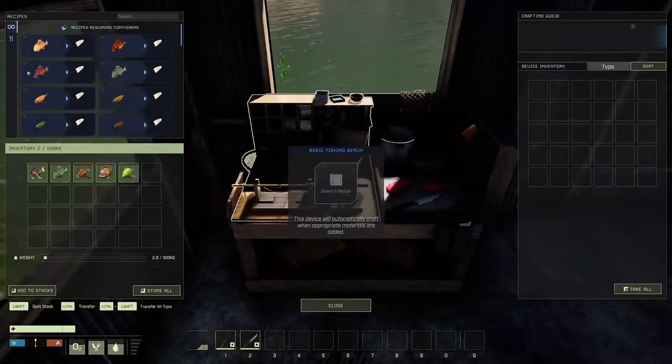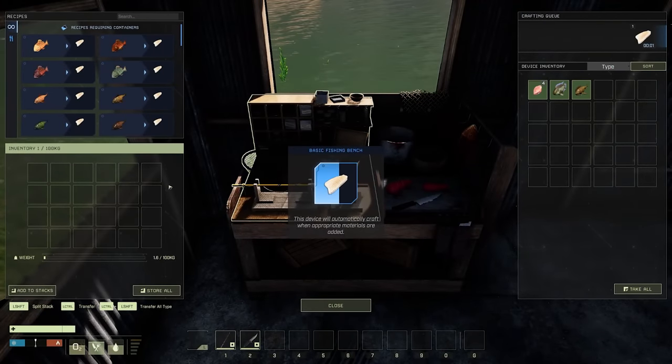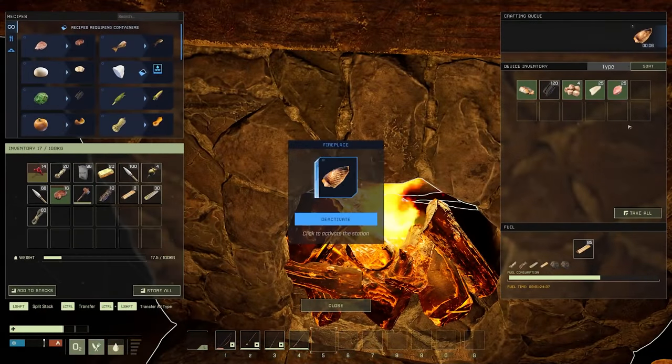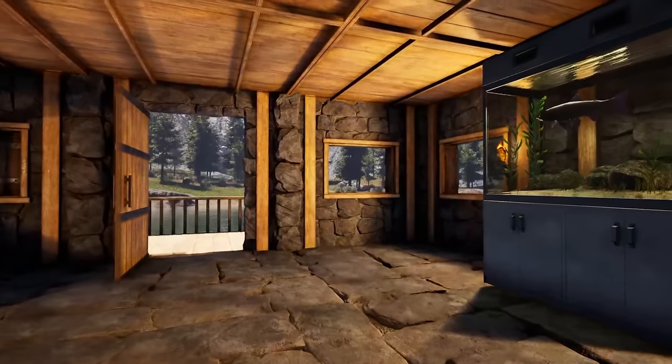Fish caught with traps or rods can be taken to the fishing bench and filleted into salt water or fresh water fillets. All three ingredients can be used in a variety of recipes. Players can also craft new wall trophies and aquariums to show off their prize catches.